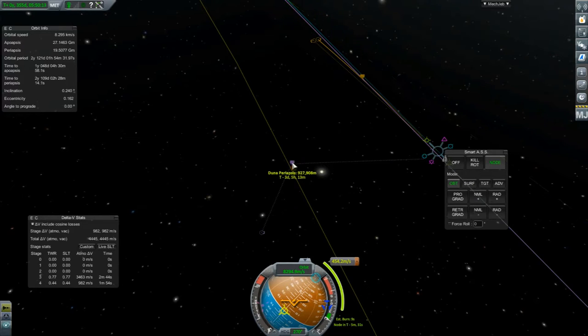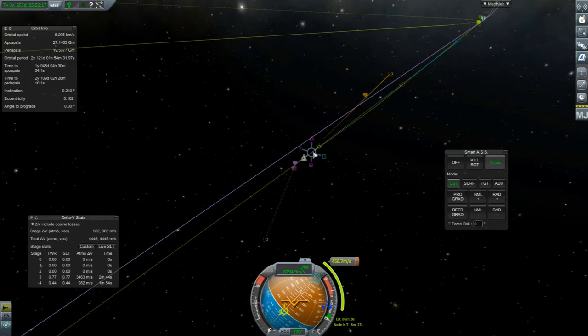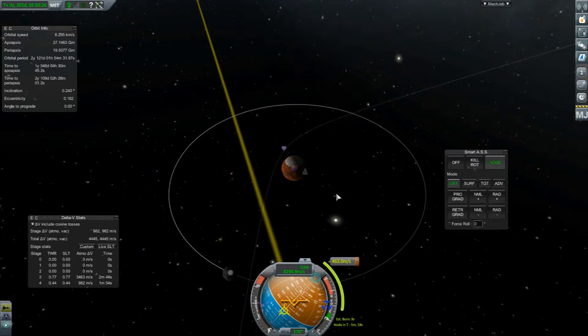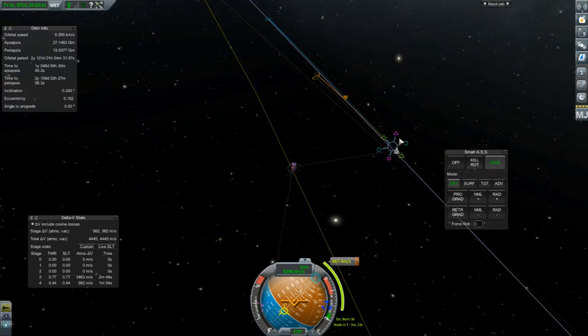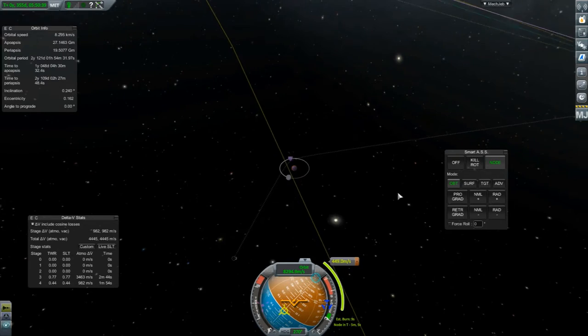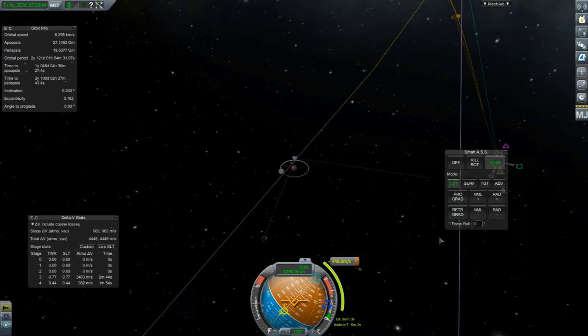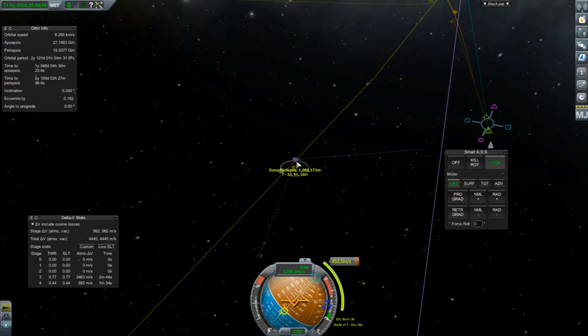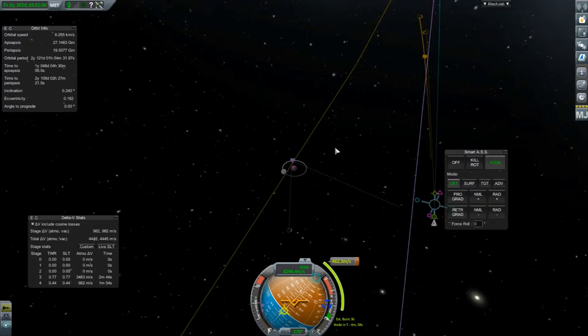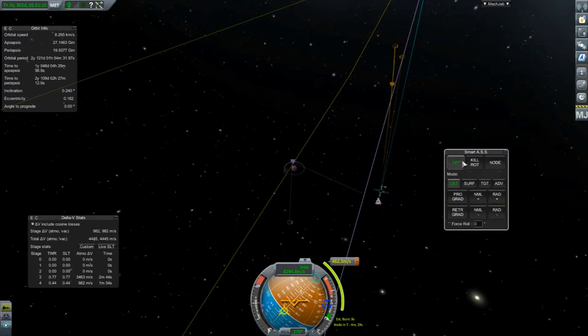I'll come back the other way now. That's quite close — it might be a little bit too close. Yeah, we'll bring that. Don't seem to be able to get any closer without going off-centre. So we'll try and do that because we need to be in polar orbit. We'll turn that off and then face the node.